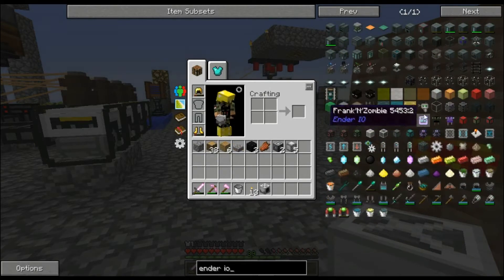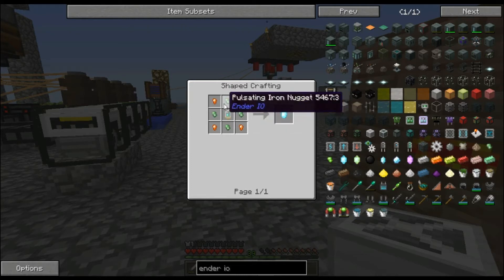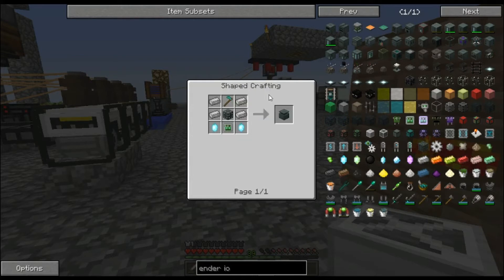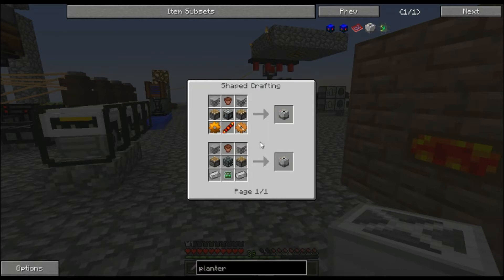They have a farmer in Ender IO — a farming station. I just want to see... pulsating crystals. We've got Signalium, Pulsating Iron, Z-Logic controller. We need to make a couple more machines for that. I think this might actually be the better option because we need to make a planter as well for over here. It's not that difficult to do, really.